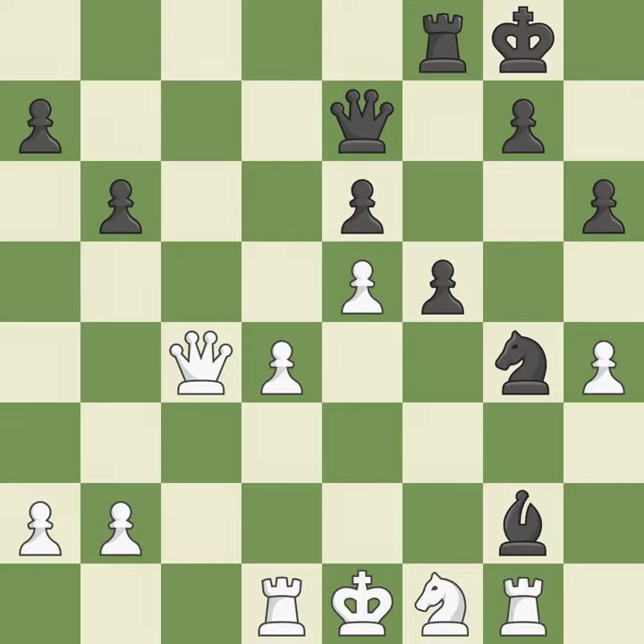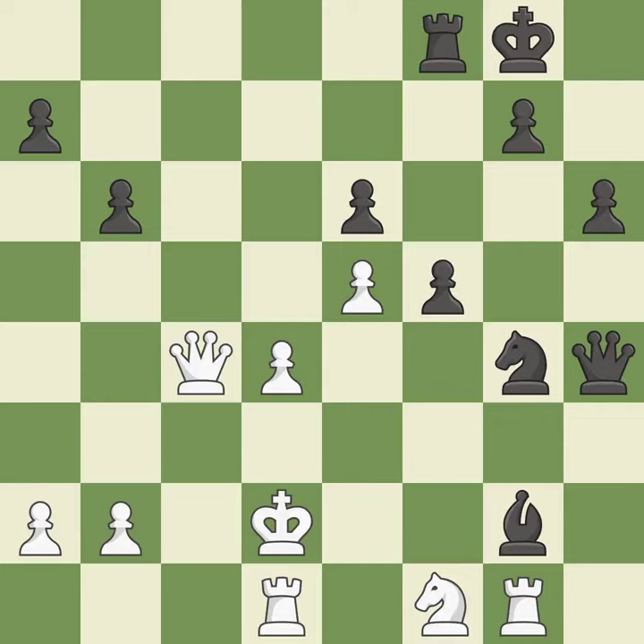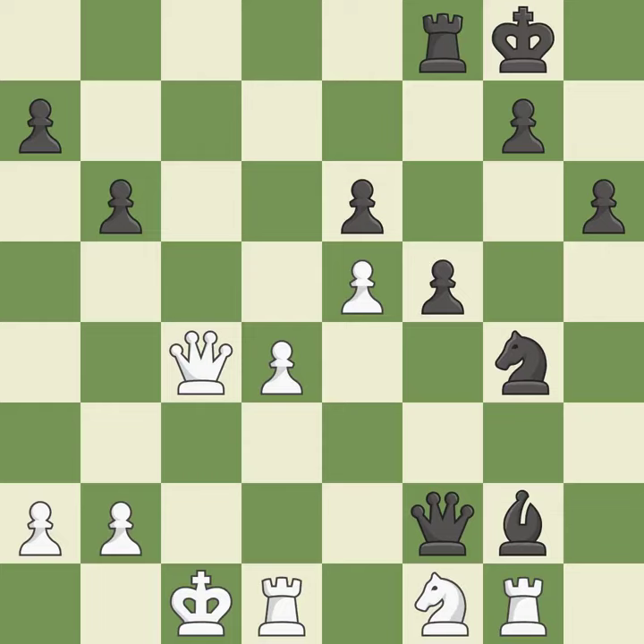A rook enters the action after developing outside of its starting square. It was a free pawn there — it is ideal. This steps away from the checking queen — it is best. This evades the check from the queen — it is best.